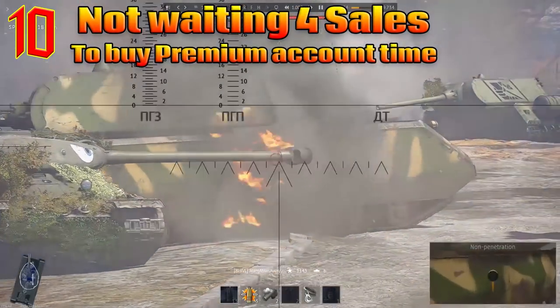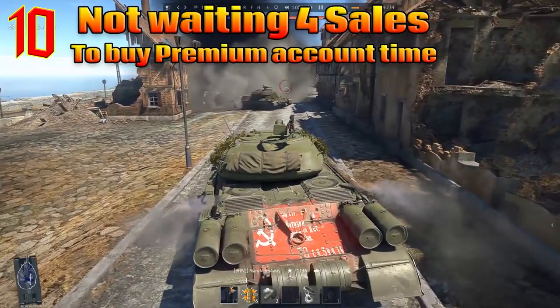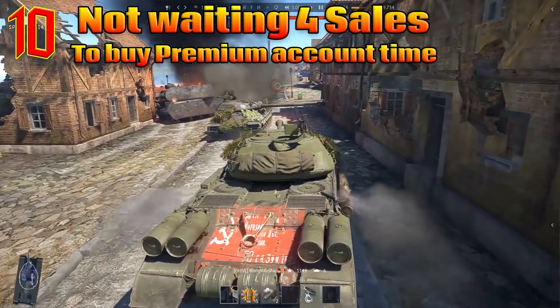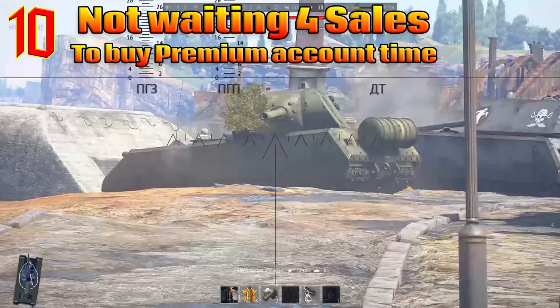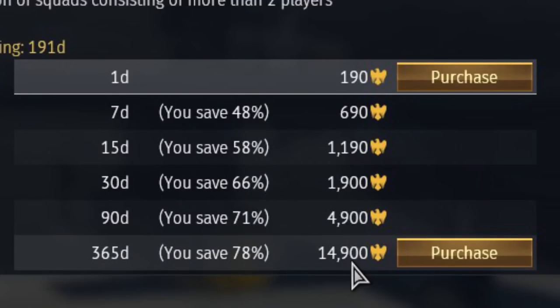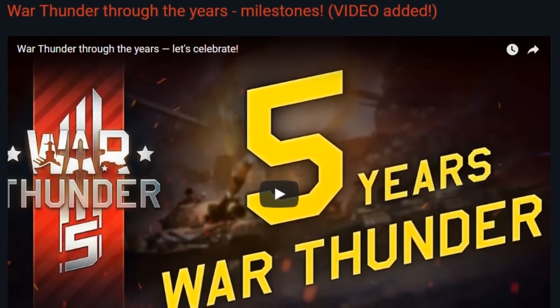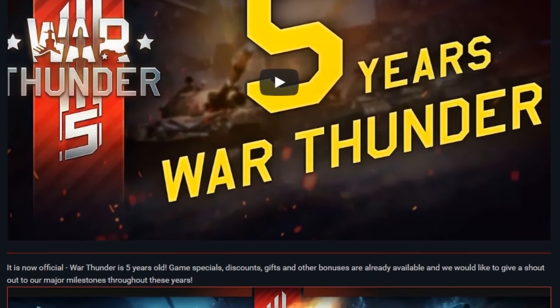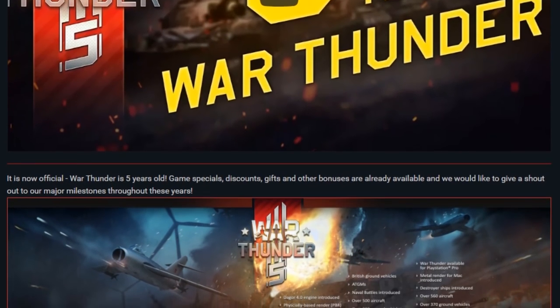Number 10: not waiting on sales for premium time. If you've decided to seriously invest some time in the game and you want to try and work your way up the upper tiers, having a premium account is a must to keep you from going insane especially at the highest tiers. However that nearly 15,000 GE price tag for a year's worth of premium is halved every year in early November for Gaijin's birthday, down to just over seven and a half thousand golden eagles.